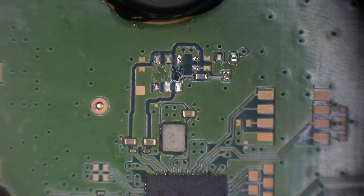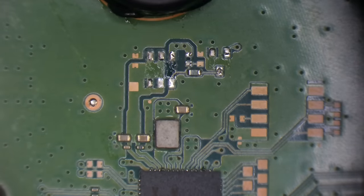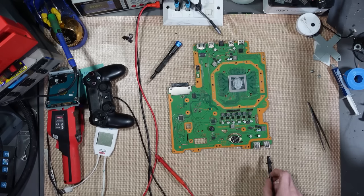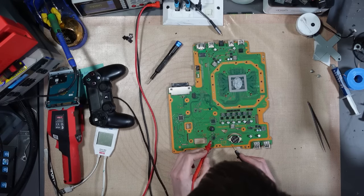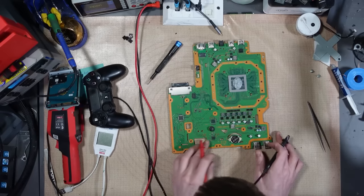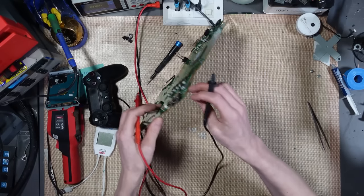Still no change after removing another component. Let me go back into continuity mode with the beeper on and try to trace this further — I wonder if it goes back through the board. No, it doesn't appear to — it appears to go through an internal layer.